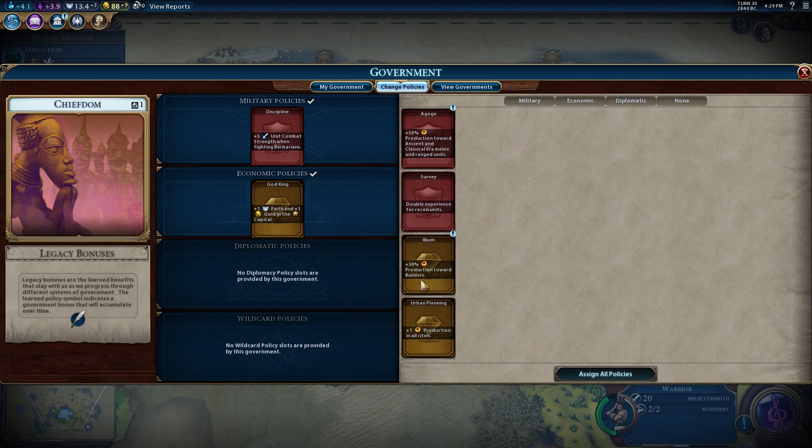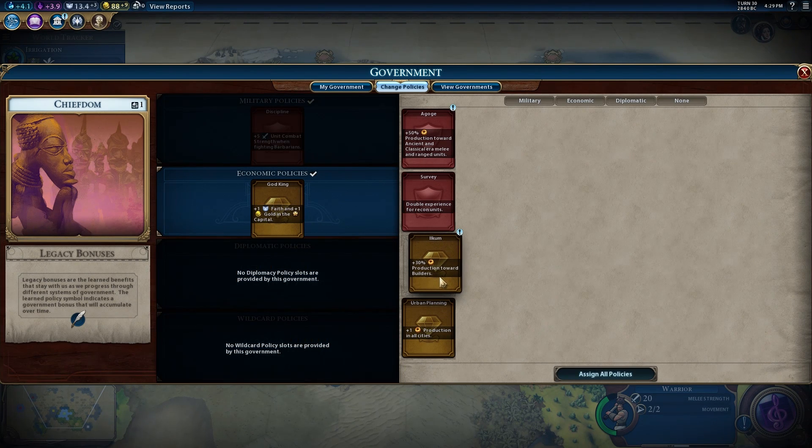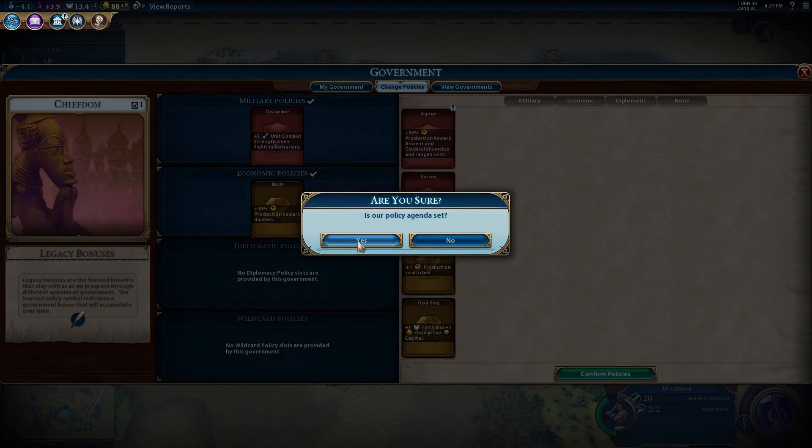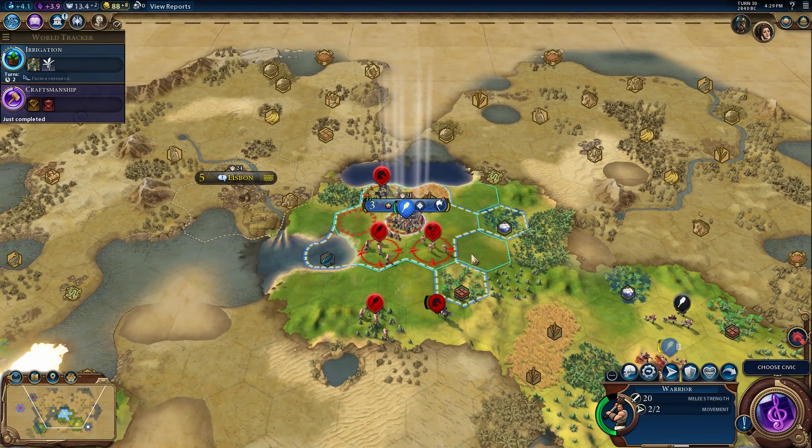We got a new production bonus - 30% which is pretty good. I like builders a lot. We're going to want to start building builders - should we swap this production queue out? Yeah, you should've already had some builders. Let's get that in there. Well, we're being attacked - you're going to lose that city with nothing to build with.